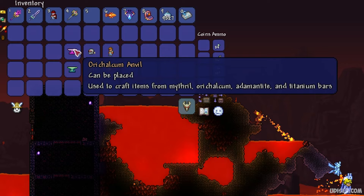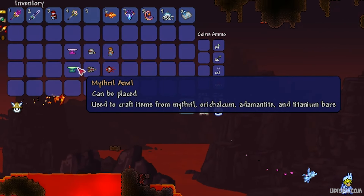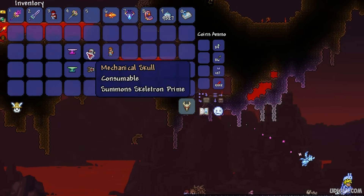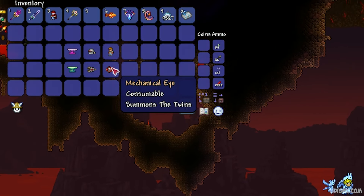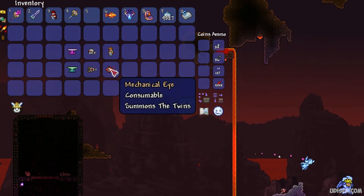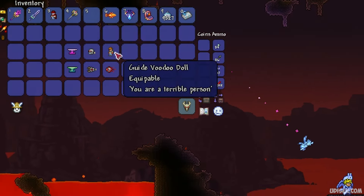After that, collect the voodoo doll. You'll also need an Orichalcum or Mithril Anvil — I already have a separate tutorial about this anvil, it's a long story. Also, mechanical items: mechanical skull, mechanical worm, mechanical eye. I have separate tutorials for every item. And of course, the voodoo doll.